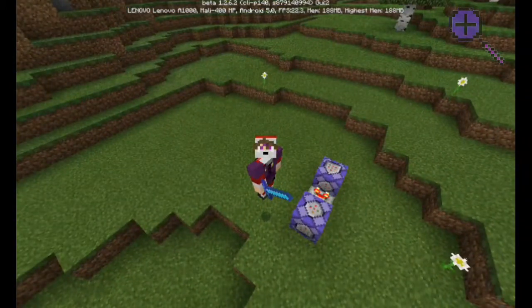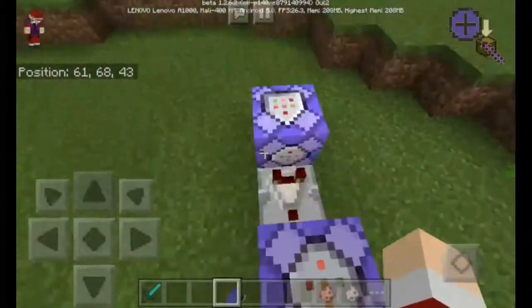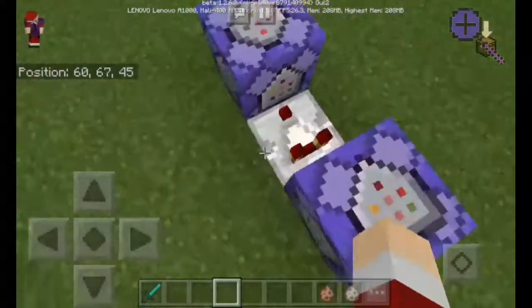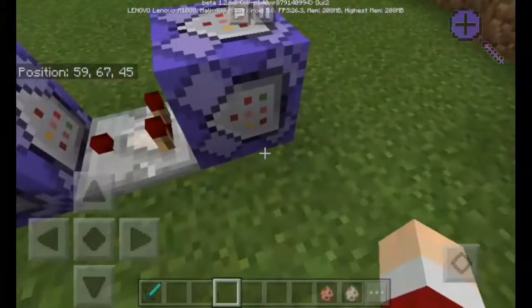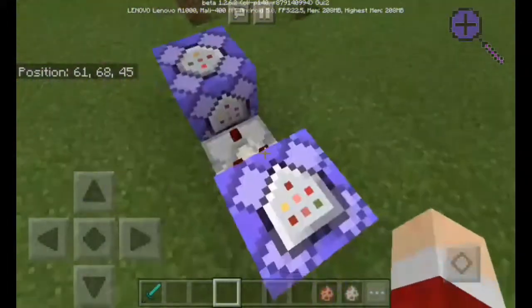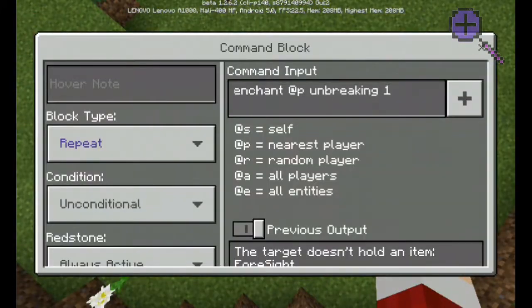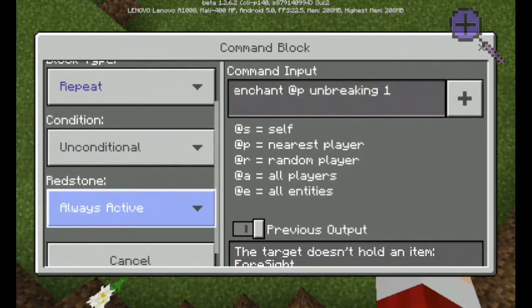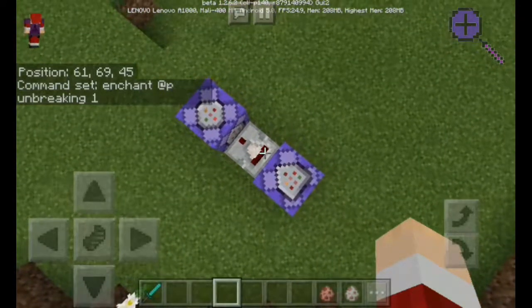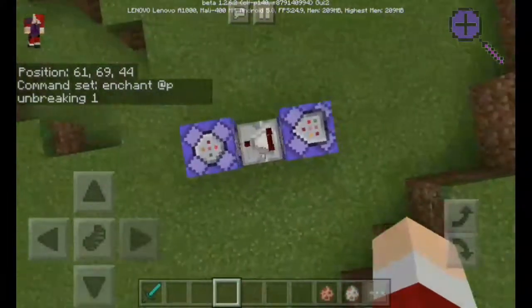All right, I'm gonna show you the command very fast. This is how you build and set up the command blocks. All you have to do is put a command block right here and put another command block right here, and set the repeater right in here. Make sure the repeater is set to always active.